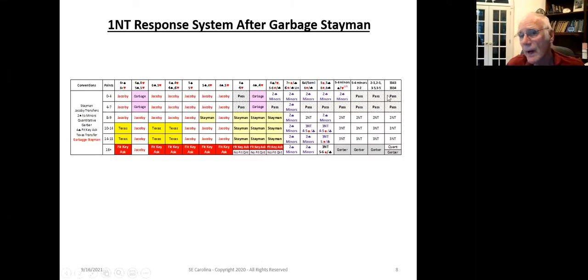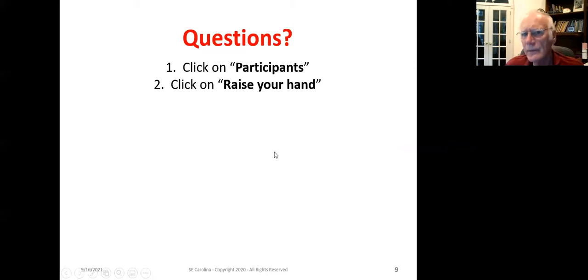Here's the matrix showing where Garbage Stayman fits in. If we've got five-five in the majors and we're really weak, we can use Garbage Stayman. We can also use it when we've got four to seven points, where we can give our partner the choice. That concludes the basic presentation on Garbage Stayman.